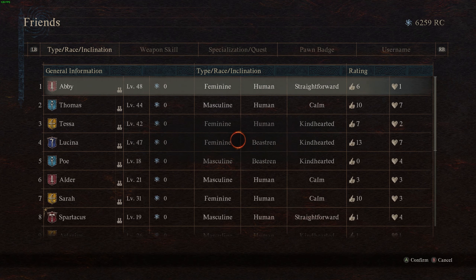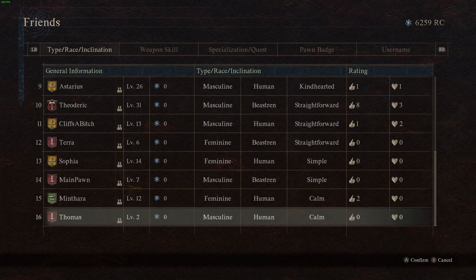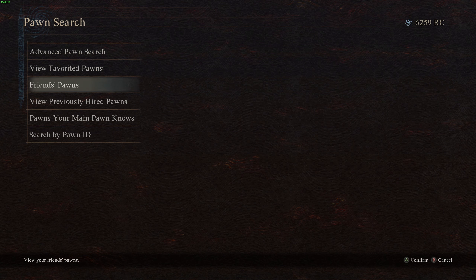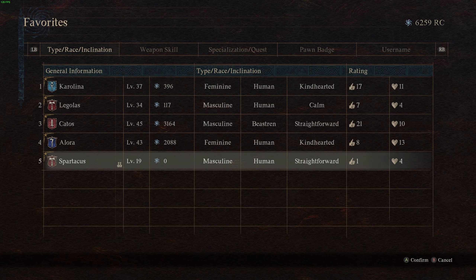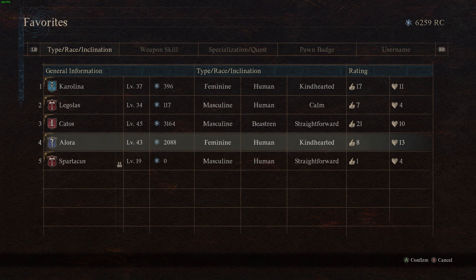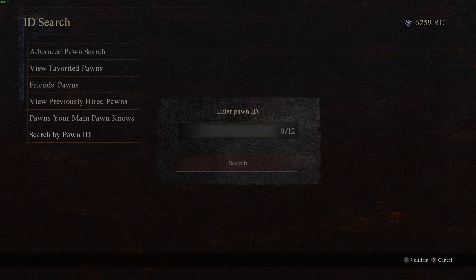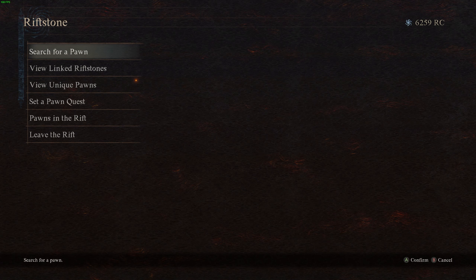Friends on your list are free regardless of level — for example, a level 48 pawn when I'm level 31 or 32 still costs zero if they're on my friends list. Even pawns you've favorited will still cost rift crystals unless they're a personal friend. You can also search by pawn ID — mine is in the description, which is how you'd find my thief pawn.